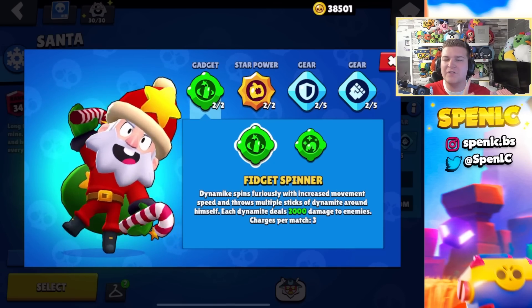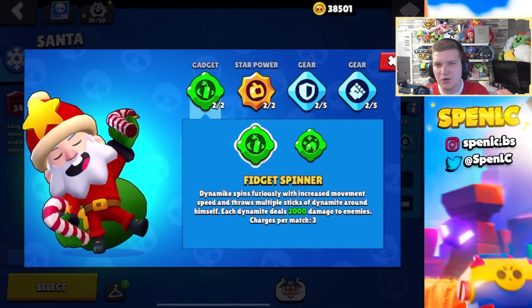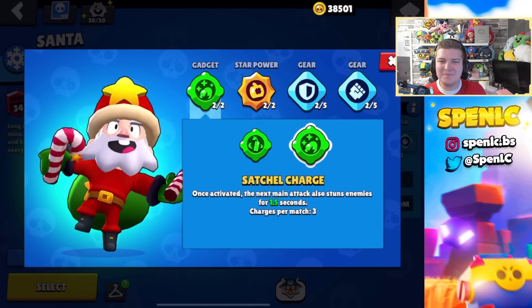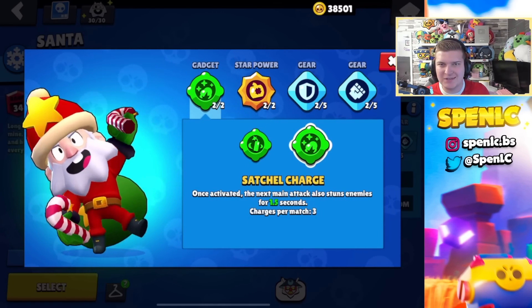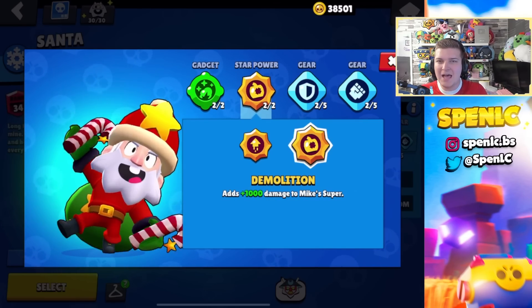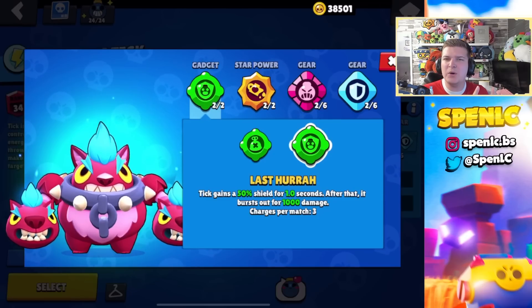Dynamike's Fidget Spinner actually got a buff with the last set of balance changes, but I don't think that's enough to change my build. Maybe it's underrated in some senses, but Satchel Charge is one of the best gadgets in the game — if you're a good Dynamike player this will confirm a kill every single time. Demolition 100% of the time as well. I never switch off these two gears.